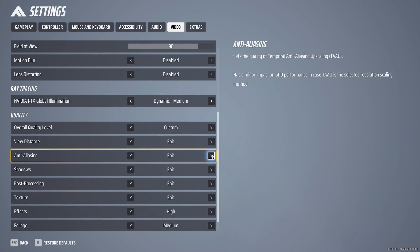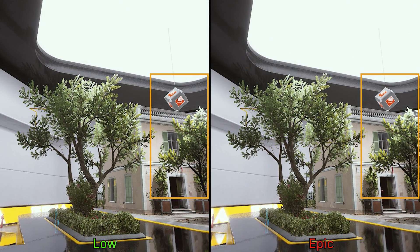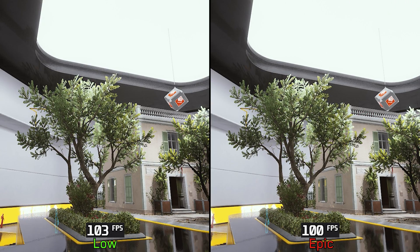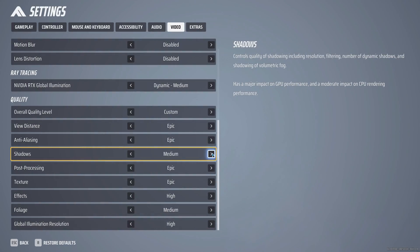Moving on to anti-aliasing — this one affects the quality of the game's TAA. Epic looks a little bit more stable compared to low, and performance-wise going from low to even epic shows negligible impact. If you are using TAAU, I recommend keeping this one at epic.